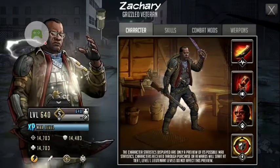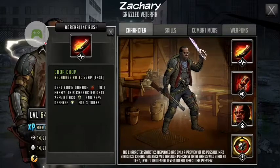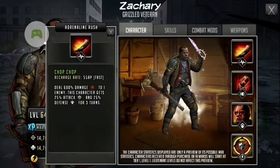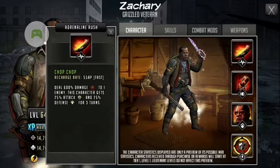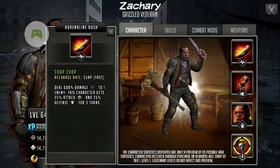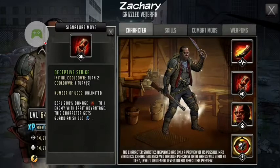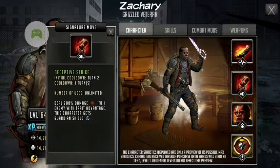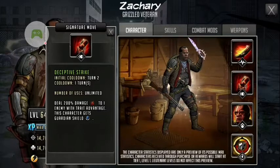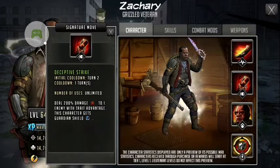Now let's take a look at his adrenaline rush: Chop Chop. The recharge rate is 55 AP, so extremely fast. He deals 600% damage to one enemy. This character also gets 25% attack and 25% defense for three turns.